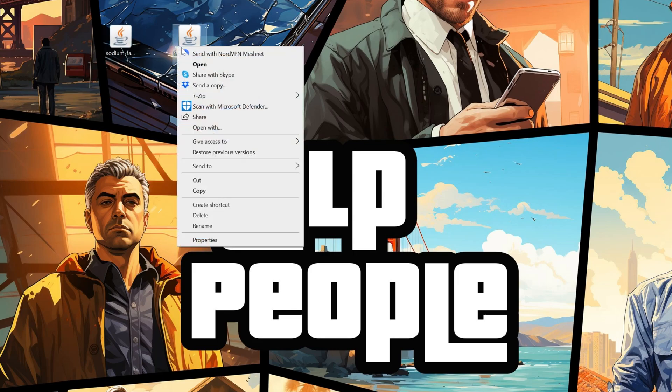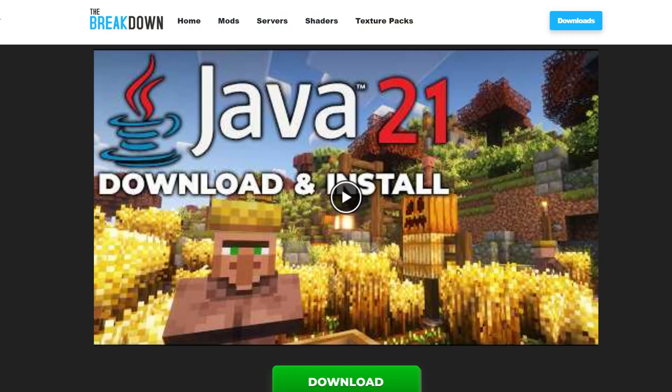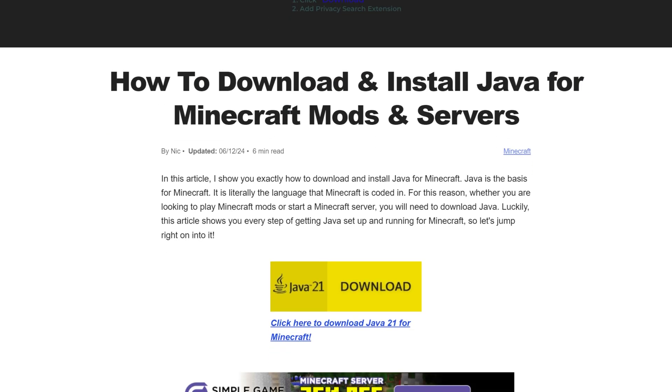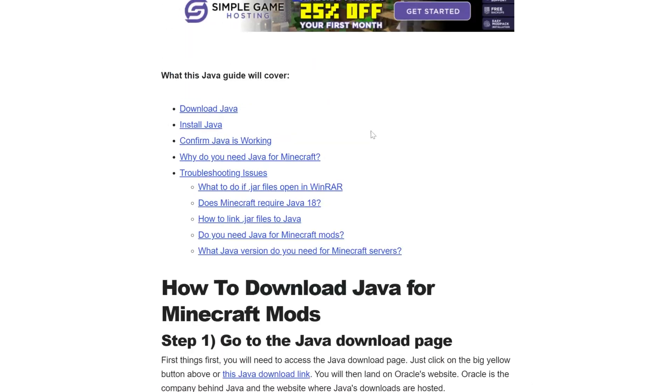To install Fabric, right-click on it, click Open With, click Java, and click OK. But what if you don't have Java, or you click OK and it doesn't work? As of Minecraft 1.21, you need Java 21. If you have an older version of Java it won't work, and if you don't have Java at all, just install Java 21. In both cases, download and install Java for Minecraft mods — Sodium's a Minecraft mod and this covers everything.